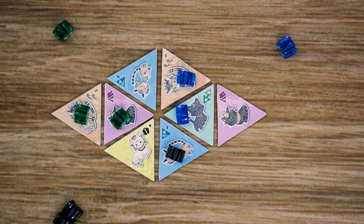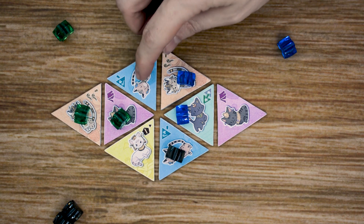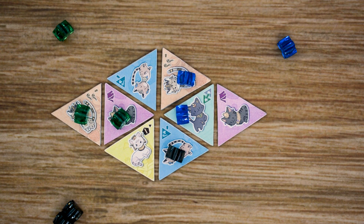Once you've played through the game a couple of times, there is an advanced mode that adds some additional skills and tile abilities. Each one of the colored tiles is going to have a little ability listed in the upper right-hand corner, and each one of these abilities is going to have a different effect.